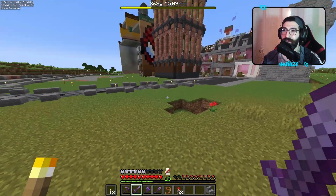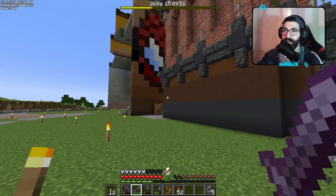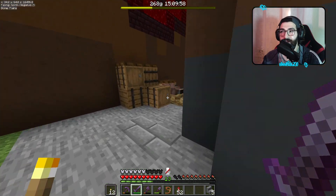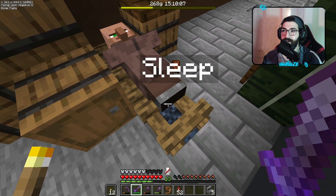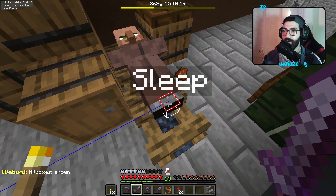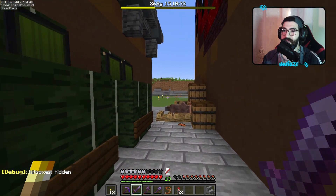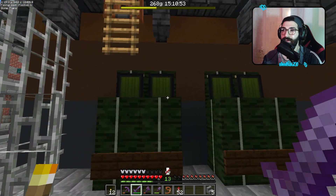Urbanizza di più la situazione. E a proposito di urbanizzare, ho fatto una cosa che potrebbe essere anche di pessimo gusto, però a New York c'è — ovvero il barbone per strada. Noi possiamo praticamente mettere una targhetta "sleep" a qualsiasi mob, per esempio i villagers, e loro si stendono. Tra l'altro, la loro hitbox quando sono stesi è questa. E quindi, per rendere questo vicolo più realistico, abbiamo fatto questa roba.